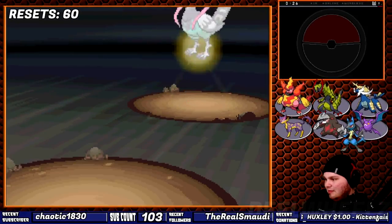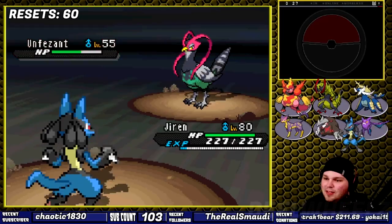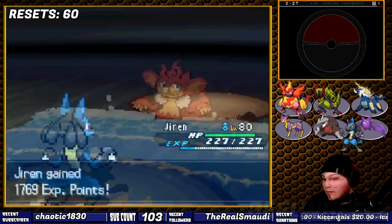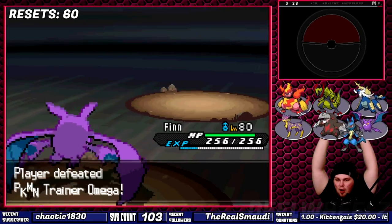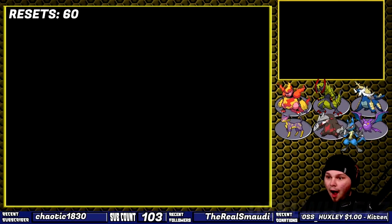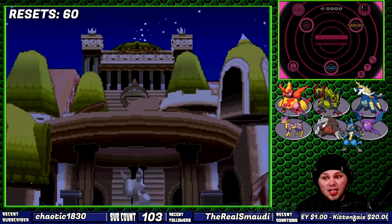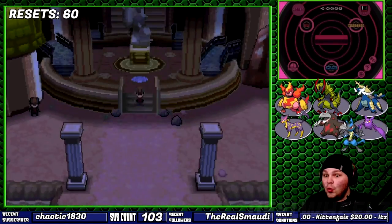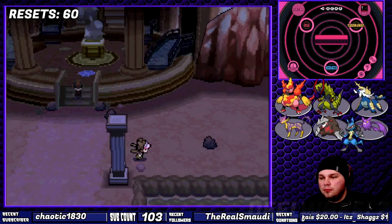This is the part where I'm supposed to care about Omega and my last fight, but I honestly can't, because he's a bad trainer who couldn't even fulfill his own goal — I had to do that for him. The final obstacle separating me from greatness: the Elite Four and Champion. They're supposedly the toughest trainers in the entire region, but none of their Pokemon surpassed level 60.